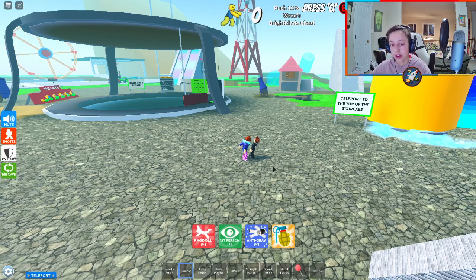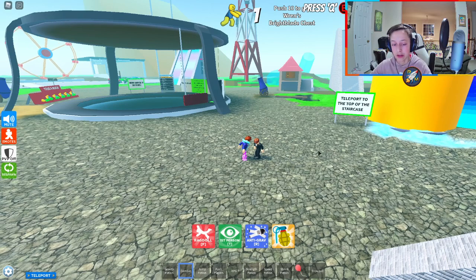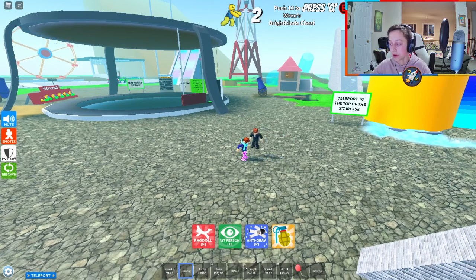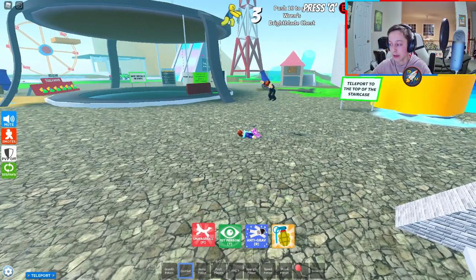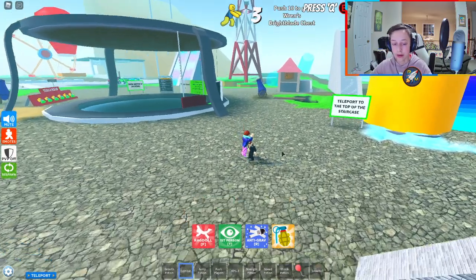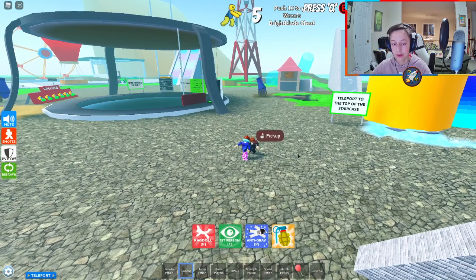One thing you can do is just ask a friend to come help you out with this mission. You could also literally just have an alt account sitting here and hit them, although one of the things you actually have to do is be active with the alt account — once you knock somebody over, you have to manually go have them stand back up, which is what I'm doing now.